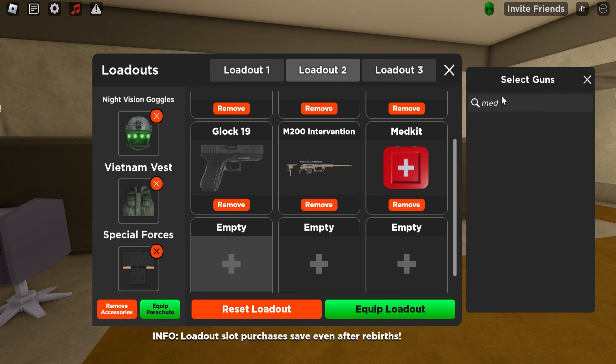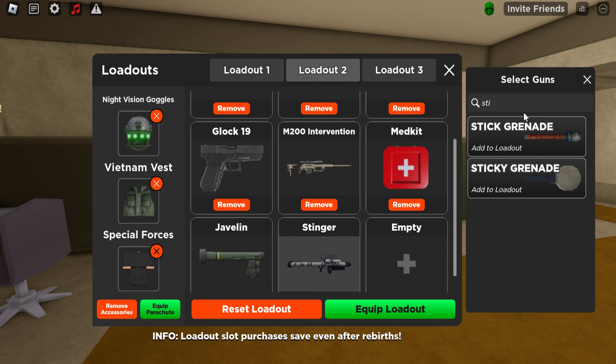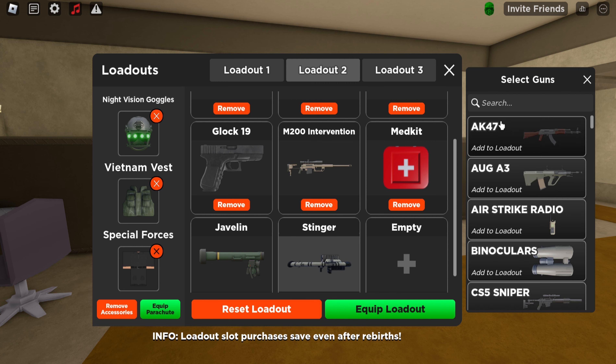For the sixth slot you're going to use a med kit, so that if you're low on health in a fight you can regain all of your health back in maybe less than five seconds.